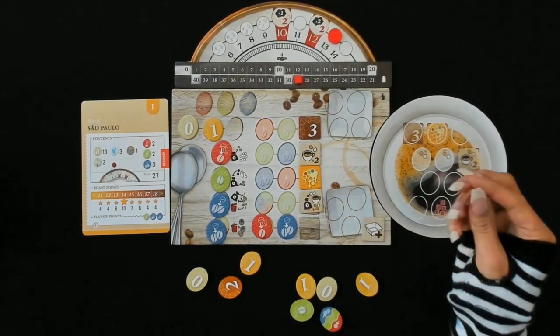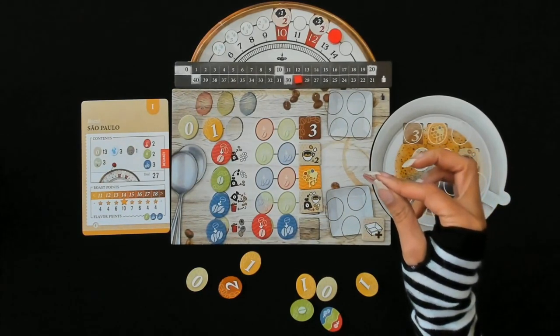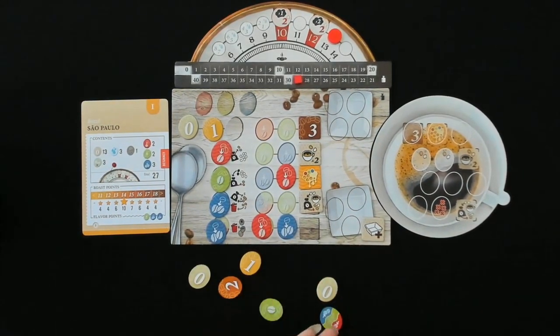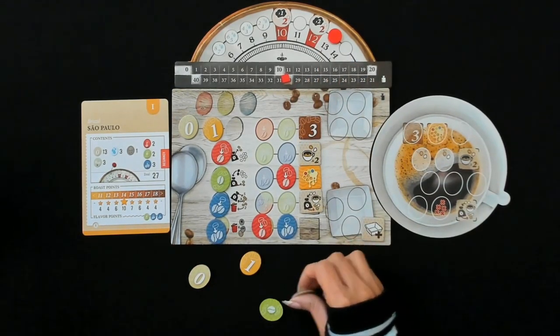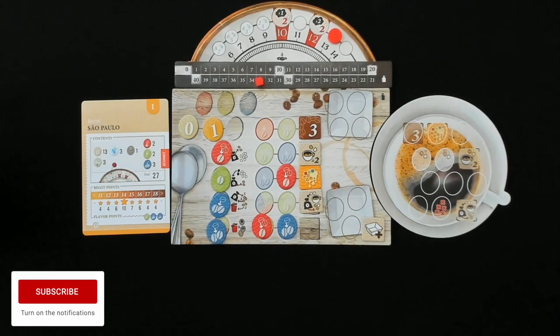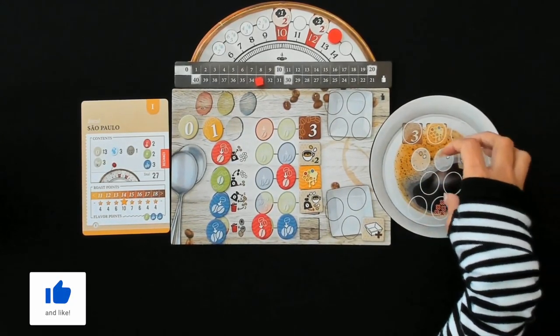This will turn into a three, our zeros will become ones, and our one will become two. I think we're going to stop here. So now what we're going to do is move into the coffee tasting phase. We are going to draw tokens one at a time and fill our cup up.